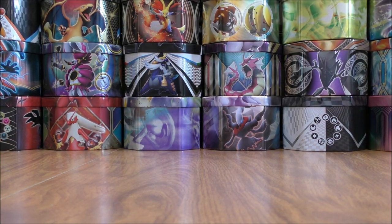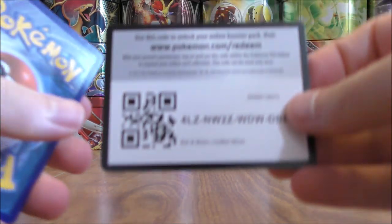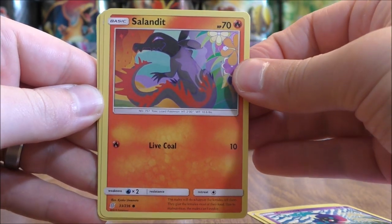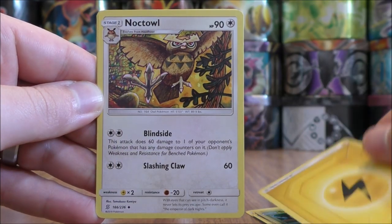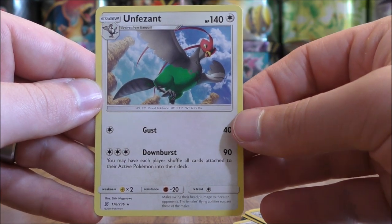That is a card that I use in my Whimsicott GX deck combined with Porygon-Z — more of a troll deck or almost more of a meme deck really. Second to last pack, we'll see what happens in this one. Tynamo starts the second to last pack, Cosmog, Salandit, Gible, Sewaddle, Lightning Type Energy, Noctowl, Tranquill, Elektross, Reverse Hollow of Tranquill — an Uncommon — and the final card, Unfezant.